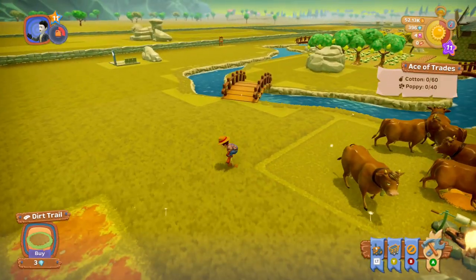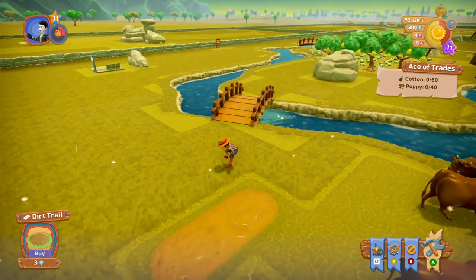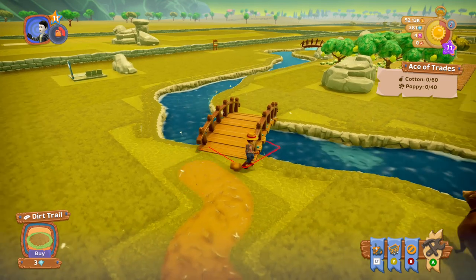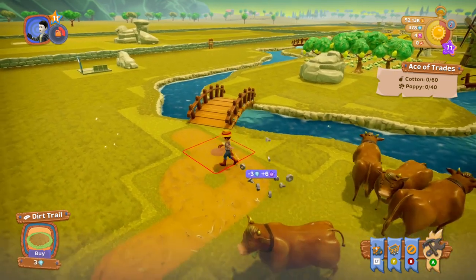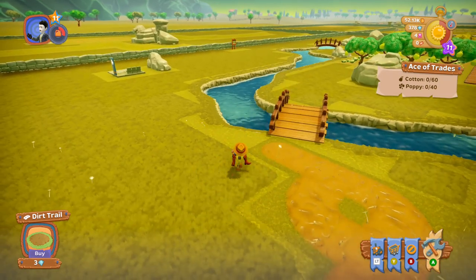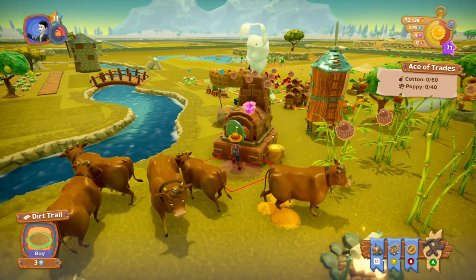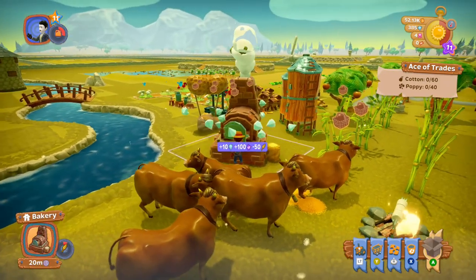I'm putting a path down here. There's all sorts of items you can put down that don't do anything — like the wind turbine, it doesn't seem to do anything; it's just for decoration. Unlike Farm Simulator where it'd be making you money all the time. There are lamps, fish ponds, a little bonfire that's just for decoration. The lights and lamps give out light at night.